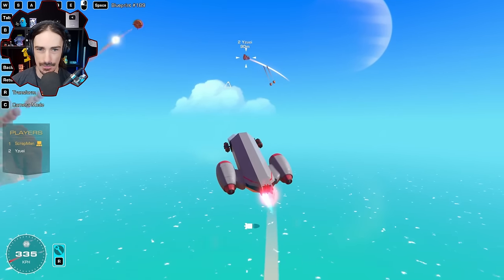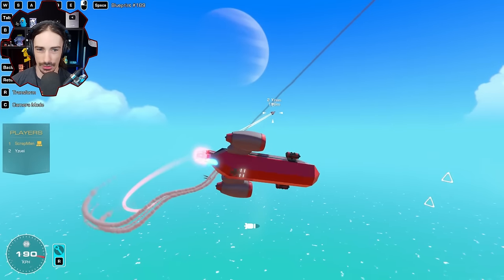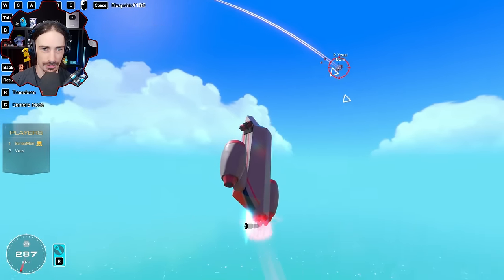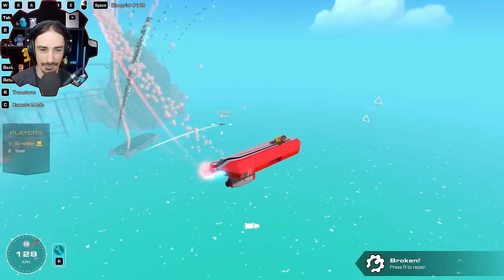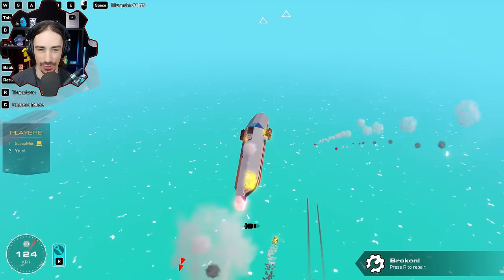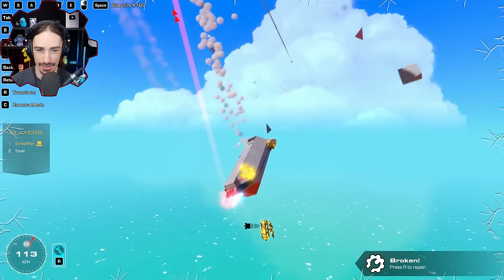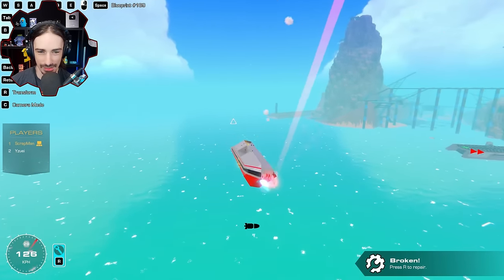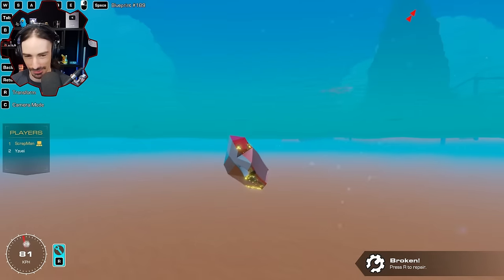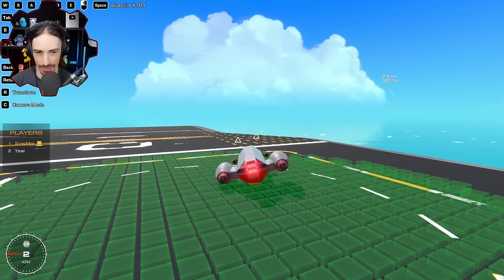Rocket round: 3, 2, 1, go. Rockets fire. Yuzi immediately takes hits - losing one engine on the first pass, then more. Scrapman takes damage too and falls like a rock, acknowledging his lack of backup thrust as his biggest weakness. Yuzi wins the first rocket round. Scrapman gets back in the air for another attempt.